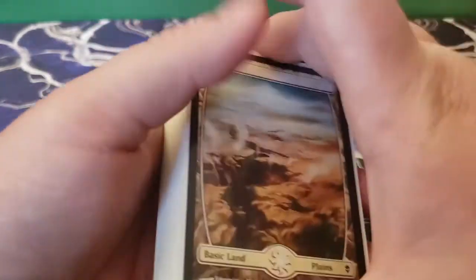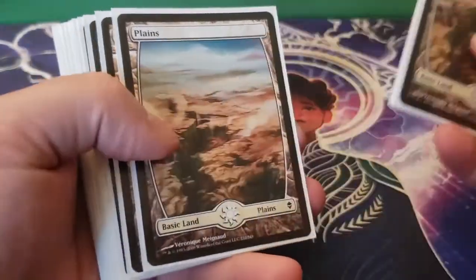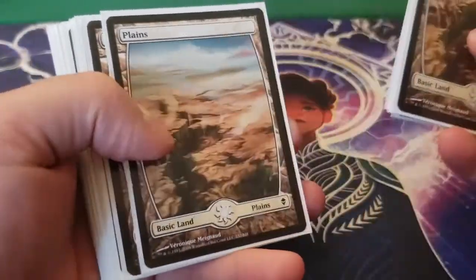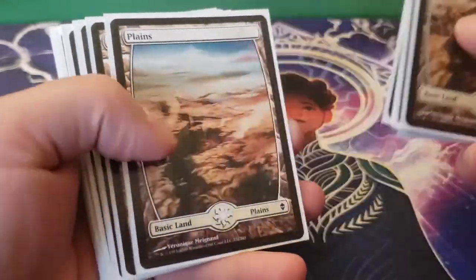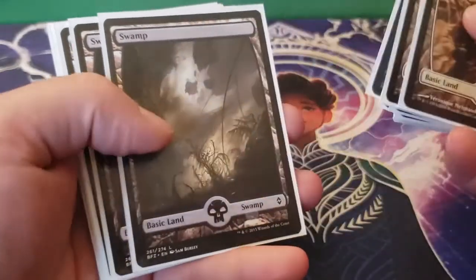And then finally we've got our basic lands — 17 plains and 7 swamps.